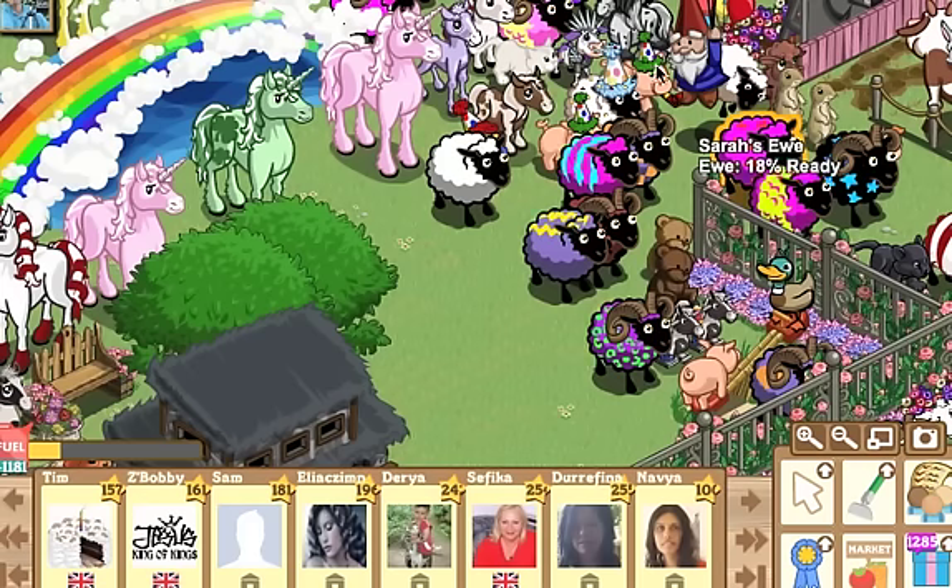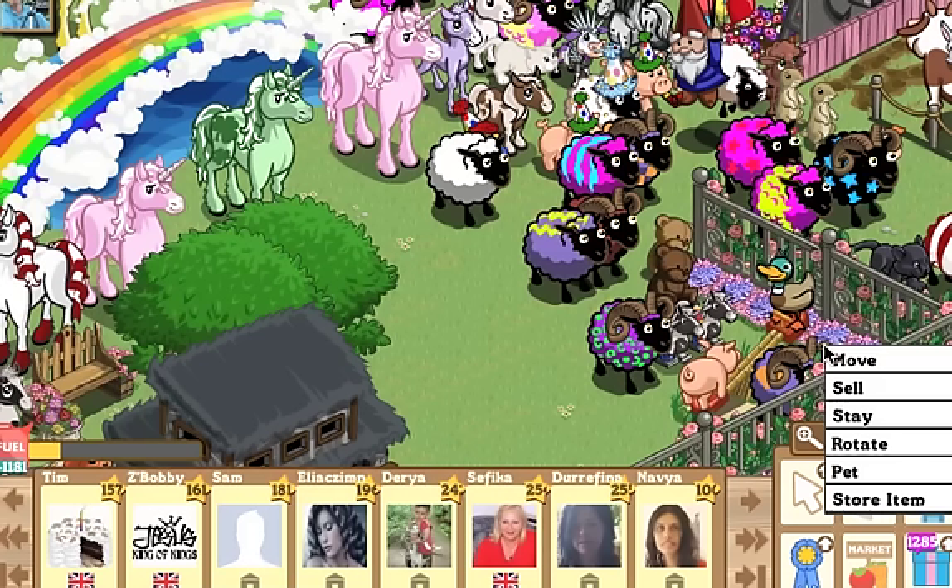I got a candy cane CC sheep the last time, so you saw it here first. Two ewes are making babies. That's all for now.